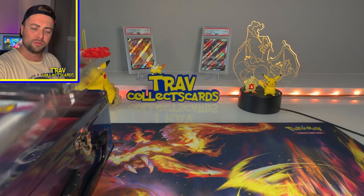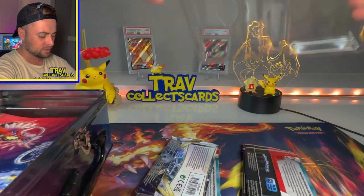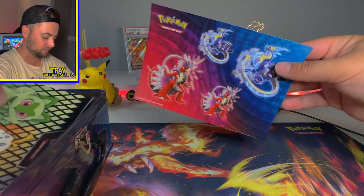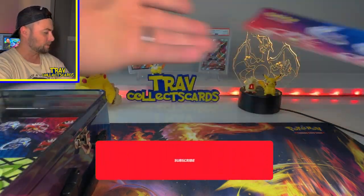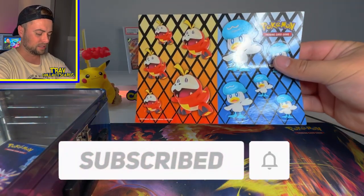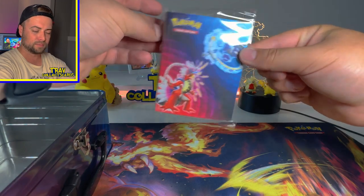And the moment of truth — the moment we've all been waiting for: the packs. We'll dump those out, move that garbage to the side, and quickly go through the rest of this tin. We've got some nice stickers there. Drop a comment below and make sure you subscribe to the channel, and maybe I will send these stickers and this little binder to one lucky subscriber.